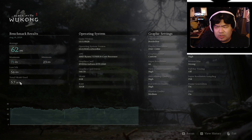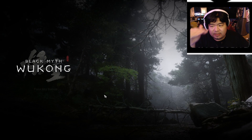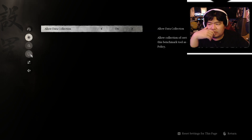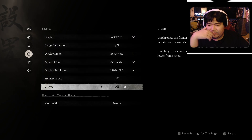VRAM usage is shown here. Lowest FPS was 56, average is 62, maximum is 71, minimum is 23 — so there was a drop at some point. I think this benchmark was run on High settings, but I could set it to Medium and probably get better stability. This display data is interesting.